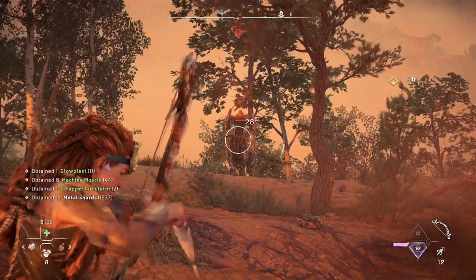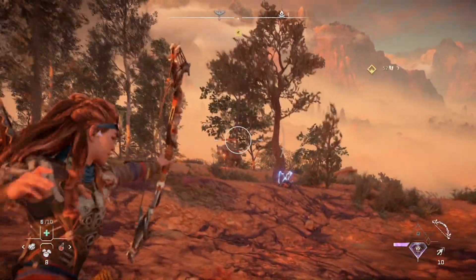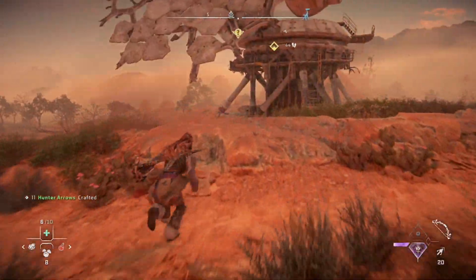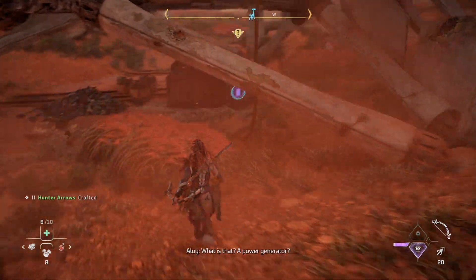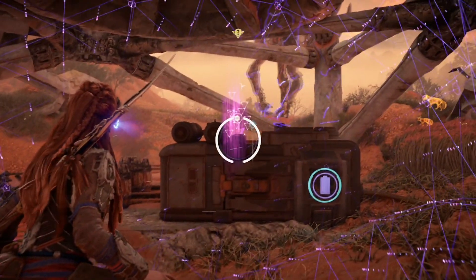Bad shot, also bad shot — I mean better, but still I should be aiming for the horns not the eye. Alright, goodbye. I accidentally crafted twice there by mistake. Okay, well that was an event. Power generator — hi there, what's this?